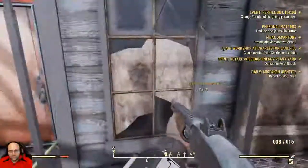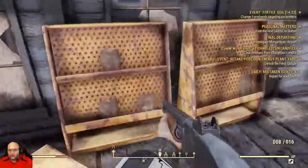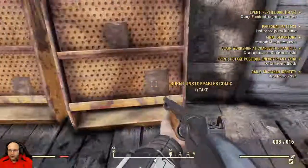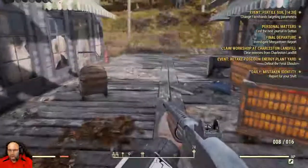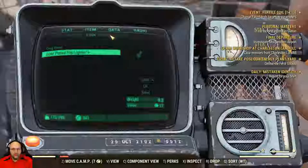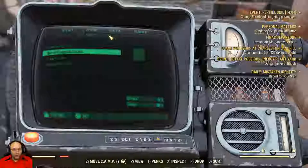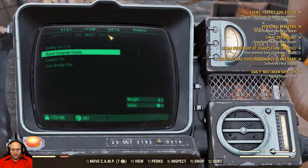So magazines were important in Fallout 4. Required skill 2 — I have skill 1. Burnt Grognak comic, burnt up that meat. So is that just junk? Lanius? Might as well drop that.